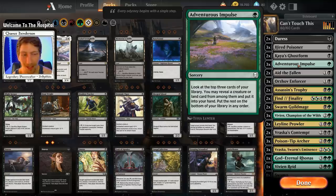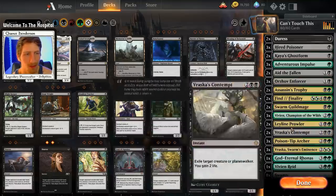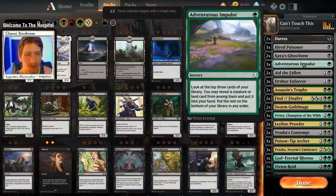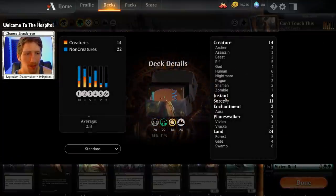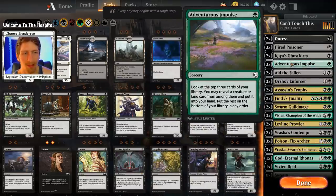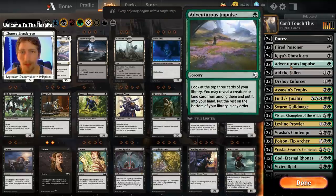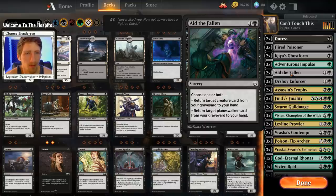We have three copies of Adventurous Impulse, which is excellent for finding the lands we may need to get out a Vraska, a God-Eternal, or a Vivian, as well as helping us find a creature. Most of our deck is either planeswalkers or creatures — about 43 cards that you can hit with these three — so pretty good odds. More than likely you will either find a land or a creature every time.